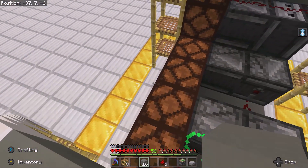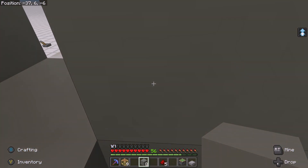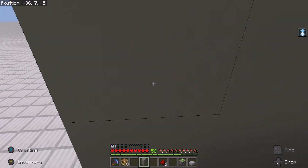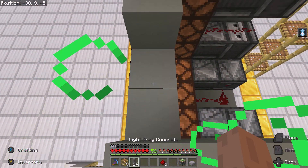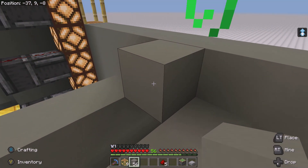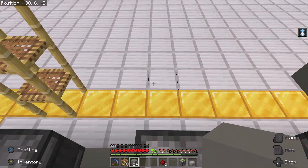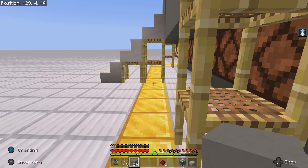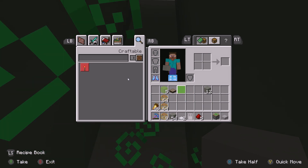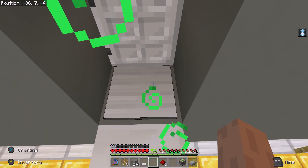Go ahead and stop here in the center and let's work on the other side. Now we have our walkway for our door. Go ahead and finish this off — one in the center and then put the roof on the doorway. Put down a pressure plate and then your door, and then another pressure plate.